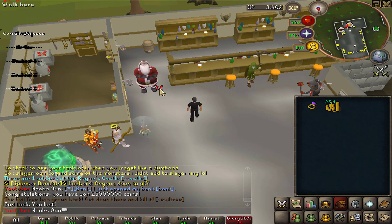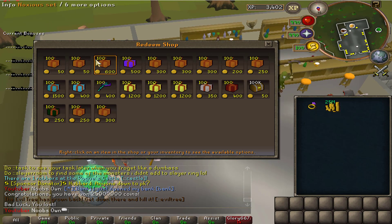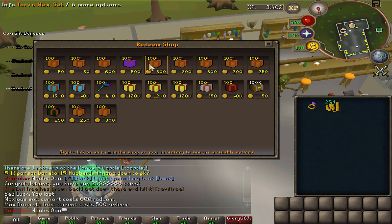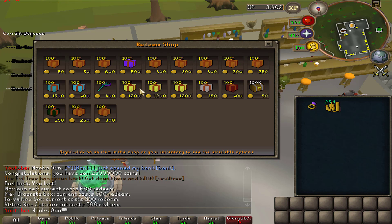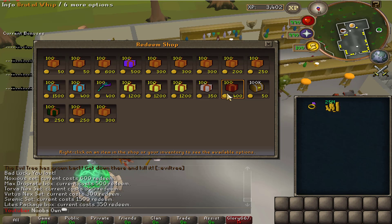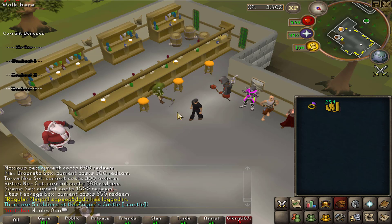The donor shop also has some cool items. There's a nox set, a max drop rate box with an amazing ring of wealth, gold octo torva set, burn nex vertus, doom assassin set, ring of wealth, a sirenix set, luminescence, toxic blowpipe, all the lead sets, a light package box, brutal whip, donor caskets, a boots package giving demon horn boots, another ring of wealth, and party hats.